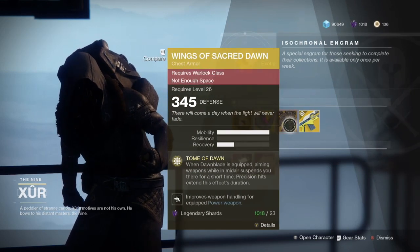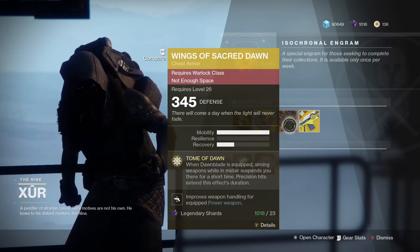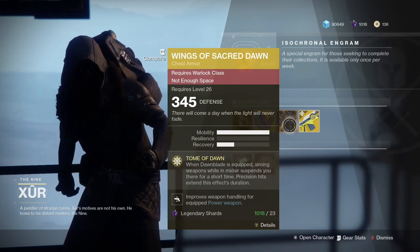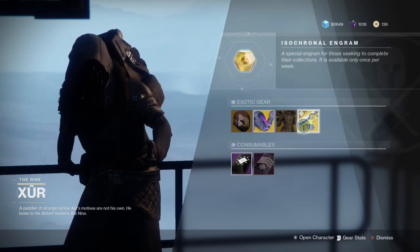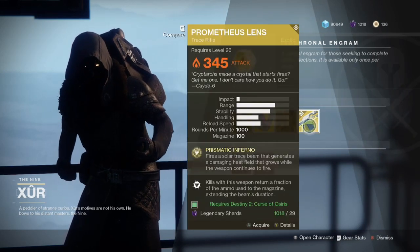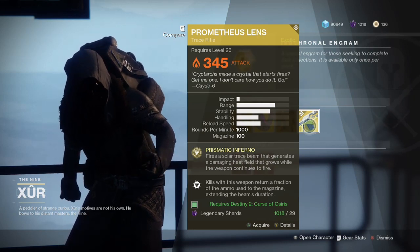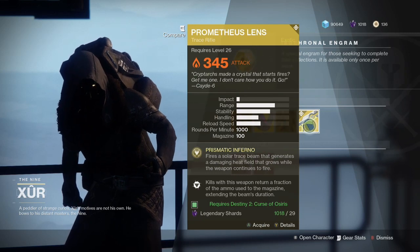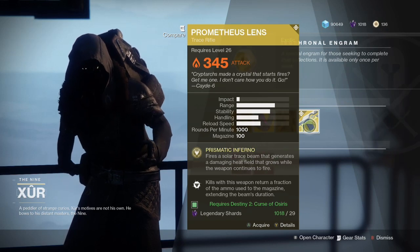Wings of Sacred Dawn: when Dawnblade is equipped, aiming weapons while in midair suspends you there for a short time, and precision hits extend this effect's duration. And the Prometheus Lens fires a solar trace beam that generates a damaging heat field that grows while the weapon continues to fire. Kills with this weapon return a fraction of the ammo used to the magazine, extending the beam's duration.